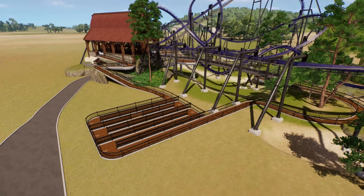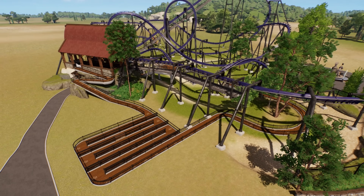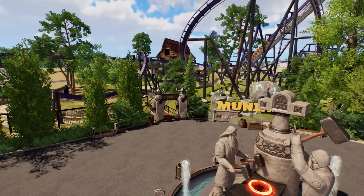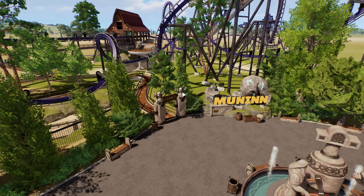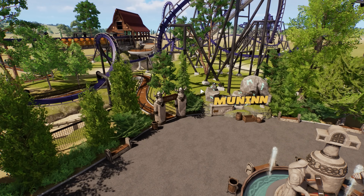You'll notice the coaster has changed colors, and that has to do with the name of the coaster — we have named it Munin. I'm probably saying that all kinds of wrong. It is one of Odin's two ravens in Norse mythology, which I thought made perfect sense for our Viking-themed coaster here.